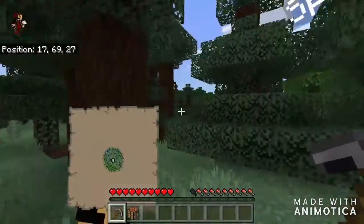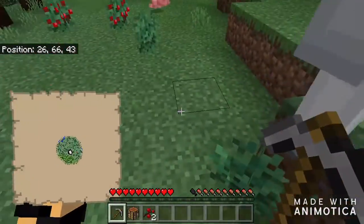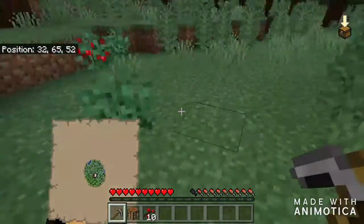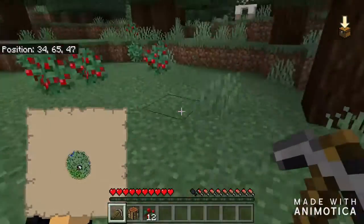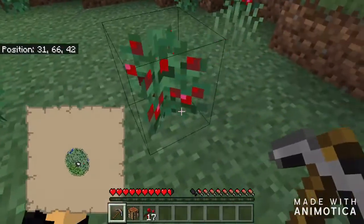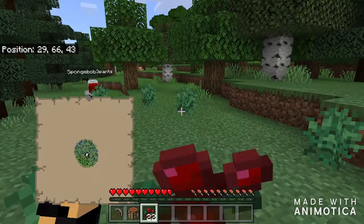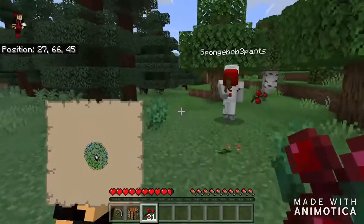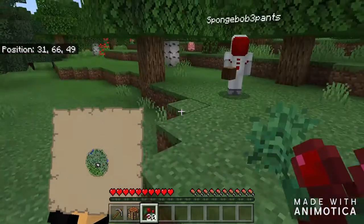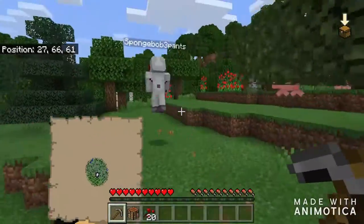Let's go find ourselves a cave. I see berries — let's go ahead and pick these up. We're gonna collect these berries so we can make a berry farm. These have thorns — yeah, most everything has thorns now. If we want to, we can let these grow again. Now that we're full, let's go find ourselves a cave. I got 20 berries so we can make a berry farm.